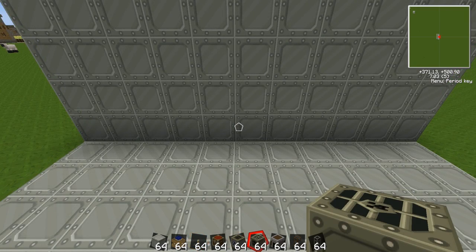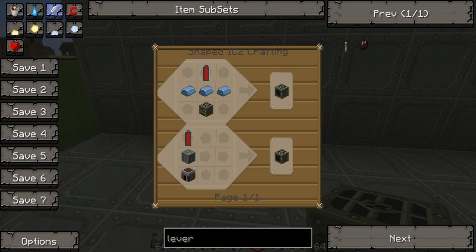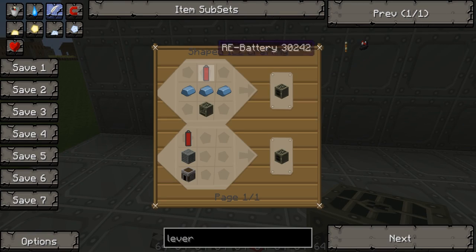First you will need to make a generator and I'll show you the recipe here. You make a rechargeable battery, 3 refined iron, and an iron furnace, which will give you a generator. Now I'll show you how to make all of these things.